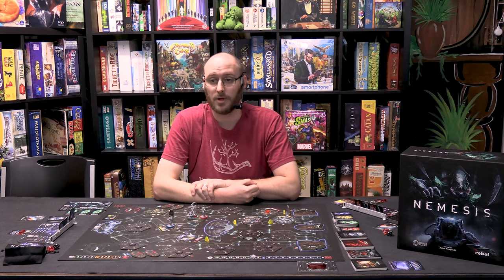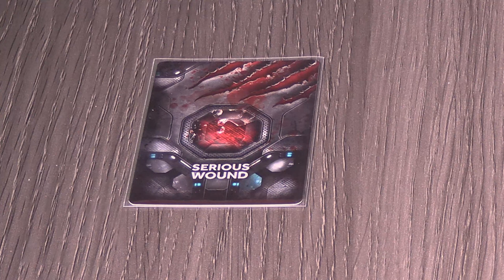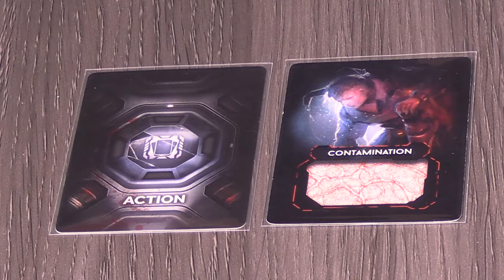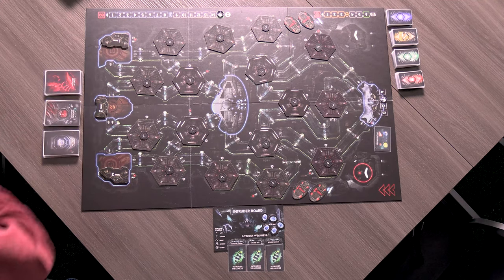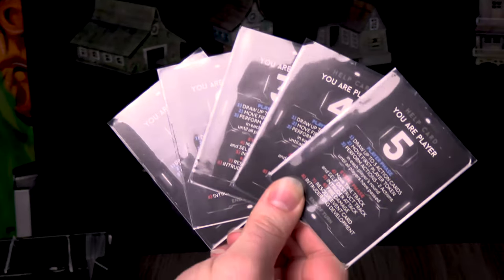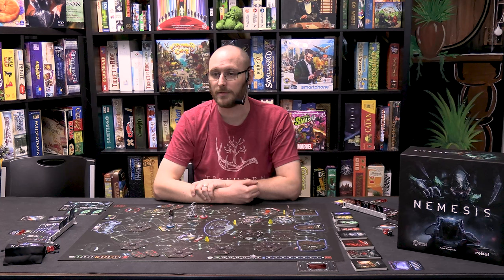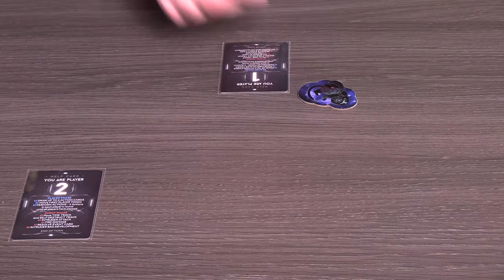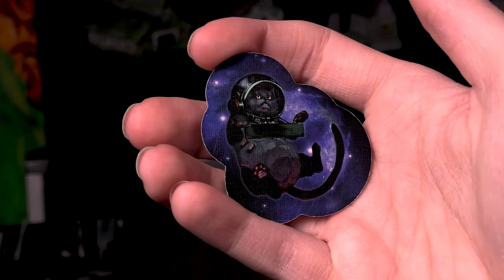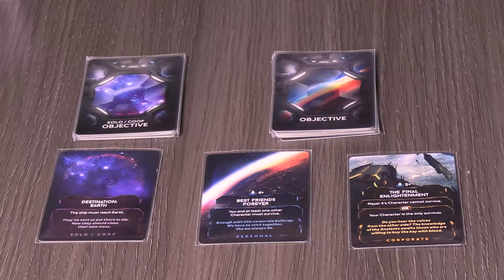The larger cards include intruder attack, serious wound, event, and contamination decks. Set these decks next to the board. The help cards have player numbers on them. Take the number equal to the number of players you have and deal them out randomly. Then give each player the card holder with their player number on it. The player with one goes first and will get the space cat, the first player token.